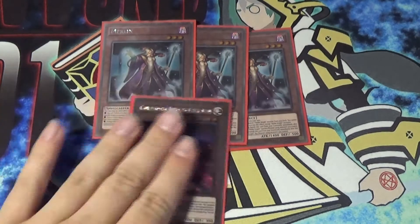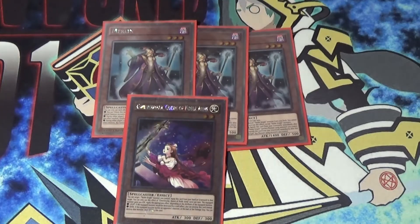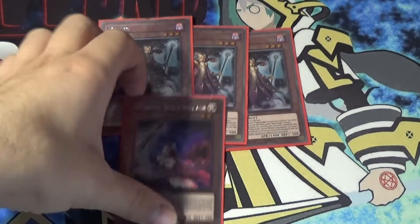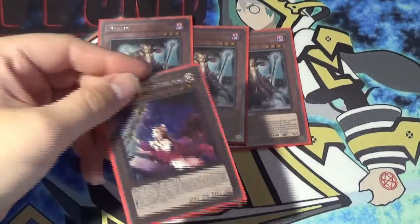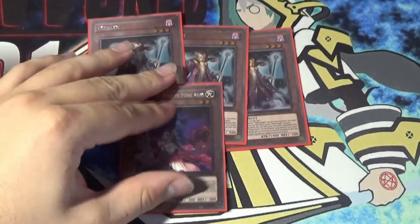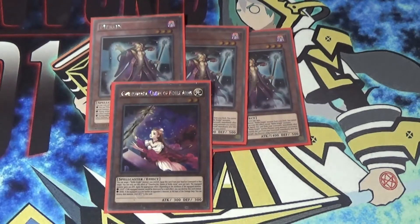Then we have Guinevere, Queen of Noble Arms. The main reason we're playing her is as a Noble Arms card, because Boars can search her, and you can also equip her from the graveyard, which is pretty dope. She's really good mostly for that.